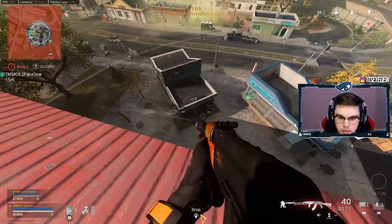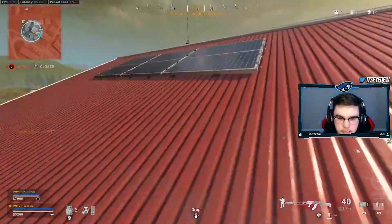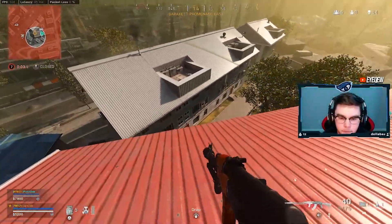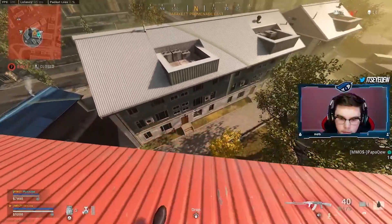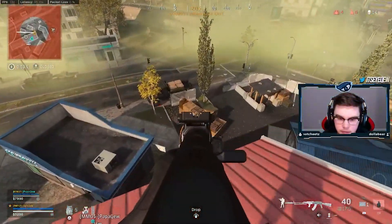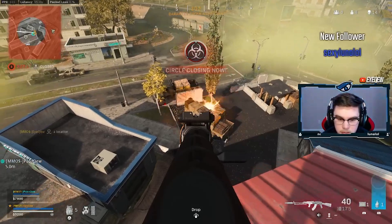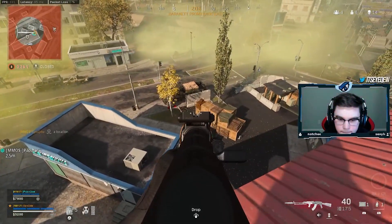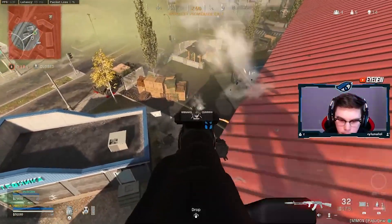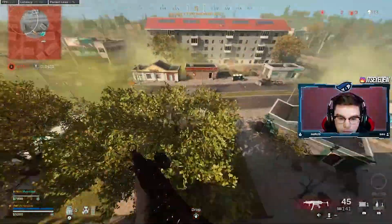There are multiple below us. One in the green hut, one in bottom red. He's safe right there though. This kid's still bottom green — he's got to rotate out. Backside, backside this building. Just got downed. Holding that kid — he's about to rotate. We got to beat him to the circle. I'm jumping across.